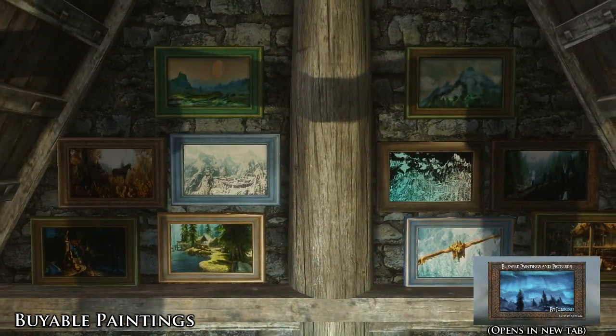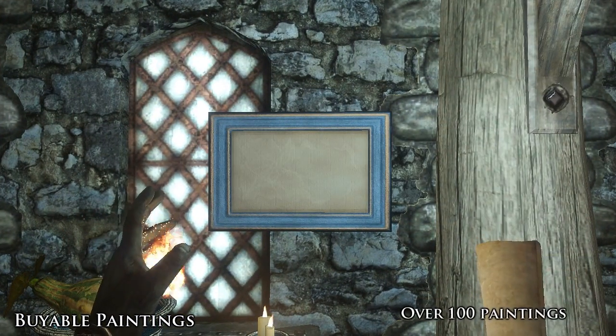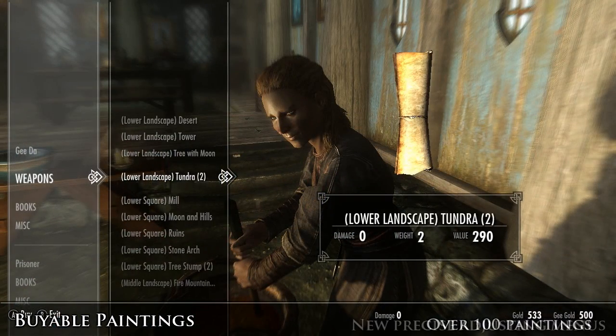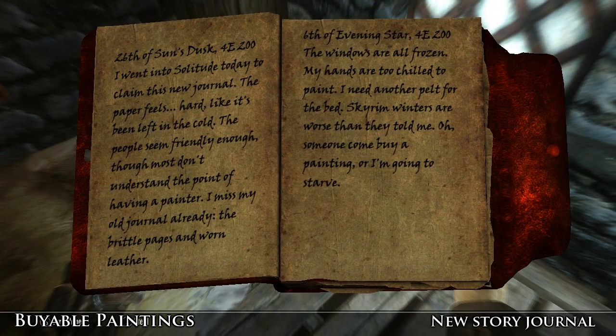Now down to the Buyable Paintings updates. The Buyable Paintings mod allows you to buy and place paintings wherever you want. The amount of paintings available for you to buy is now doubled, with over 100 in total. The menus for this mod have also been updated to make things easier when placing a painting, and you've also got a new journal that explains Ghidor's story to give a little more depth to the mod.